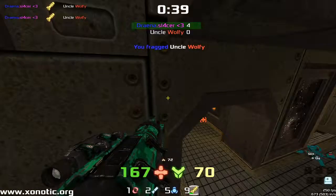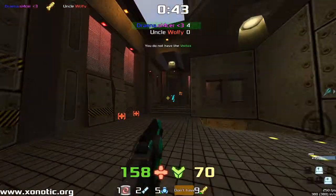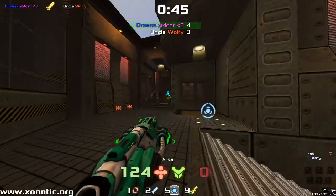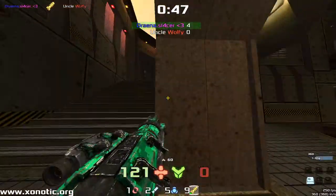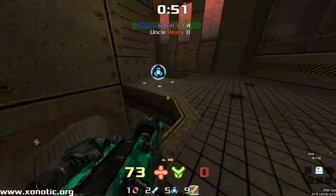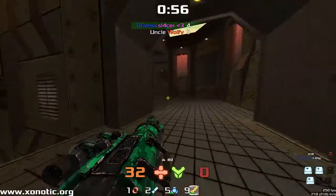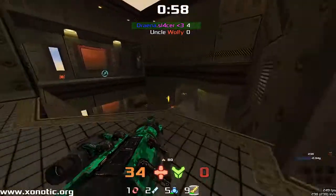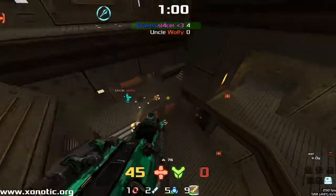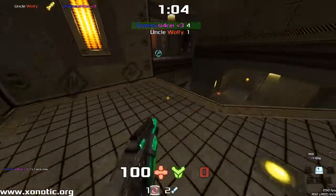Wolfy is going to be going over to the armor, but not finding it because it's not quite up yet. A decent bit of damage from Wolfy, forcing Drainer back down the stairs. You don't want to be down the stairs, especially when the items are spawning. Drainer managed to pull the switch back and get them changed over, but Wolfy's still going to be able to find the armor. Drainer unable to keep the pressure on, going down in mid-air.